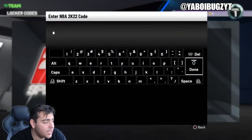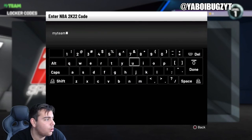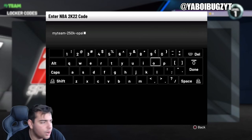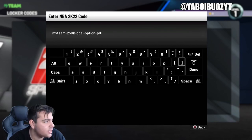First off, I'm gonna type in this locker code for you guys — I'm about to do it right here in this video because it is a guaranteed Galaxy Opal, which is absolutely incredible. You guys do need MT — make sure to hit me up by buying and selling MT on all consoles. Hit me up on Instagram or Twitter. Make sure to pause your screen and type this code in — this is for a guaranteed Galaxy Opal.